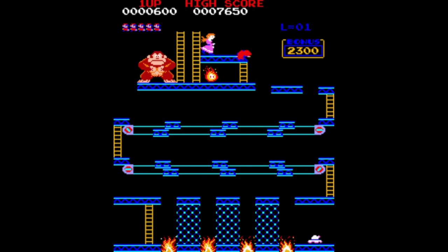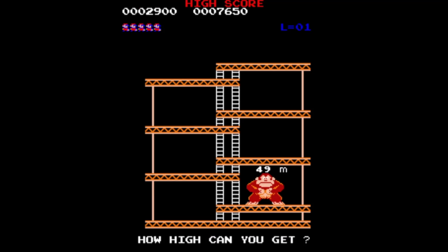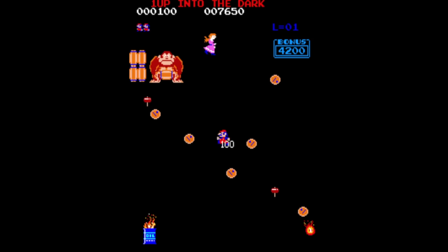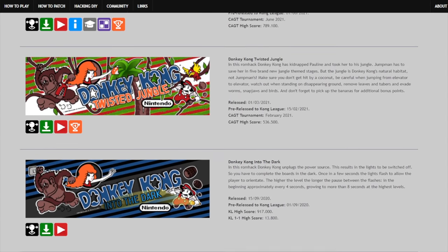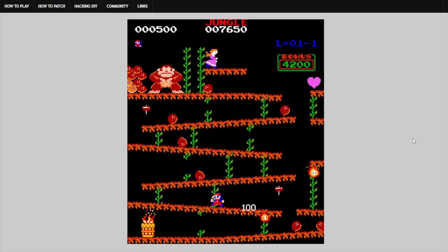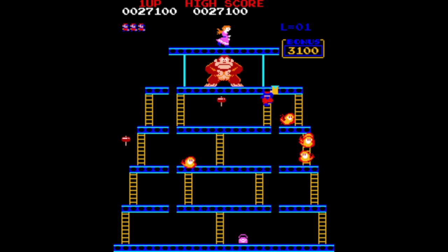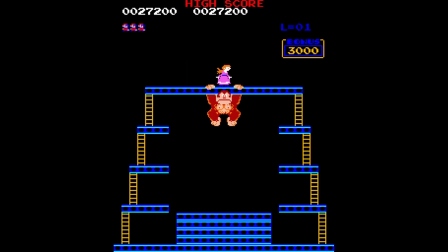The normal version of MAME wasn't really meant for hacks like these, so it takes a bunch of messing around to get them going. HB MAME is amazing when it comes to this, and it's what I used for making this video. If you want to play any of the Paul Goes hacks, he has a website called DonkeyKongHacks.net where you can play all of these right there in your web browser. And if you want to check out the actual arcade upgrade boards, I'll put links to those in the description. I hope you enjoyed this look at some of the more impressive Donkey Kong hacks out there. Arcade hacks don't really get as much attention as console hacks, so I'm happy to shine a light on some of the more impressive ones here.